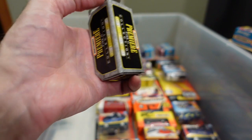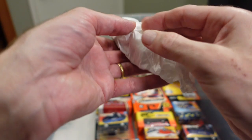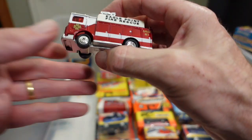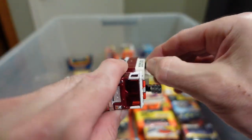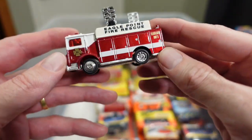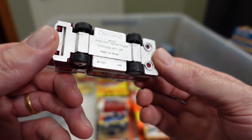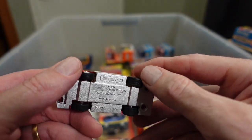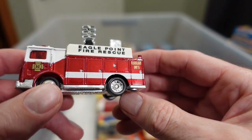It's stuffed tight so I'm sure there's a tissue around it — yes, there's a tissue around the casting. Eagle Point Fire Rescue and this is the auxiliary truck — the crime scene illumination, or auxiliary power truck, Mac. We've got rubber wheel tires and a floodlight unit five on the side.